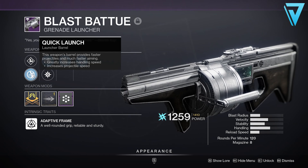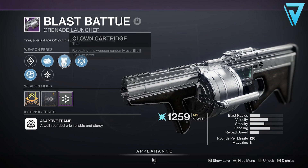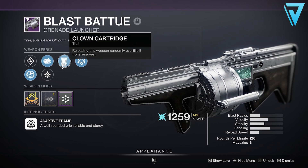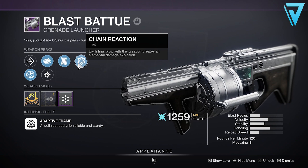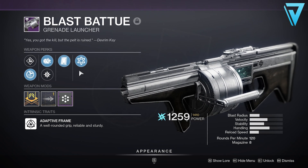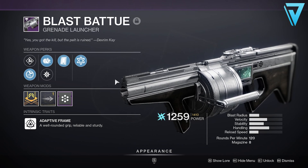A lot of players will have this as it actually forms part of the season pass. In terms of the roll I have, I've got Augmented Drum — increasing magazine size at the cost of slower reload speed. Alongside that I have Clown Cartridge, where reloading the weapon randomly overfills it from reserves. But the most important perk of all is Chain Reaction, where each final blow creates an elemental damage explosion. I also have a Velocity masterwork and a Backup Mag mod to further increase reserves.